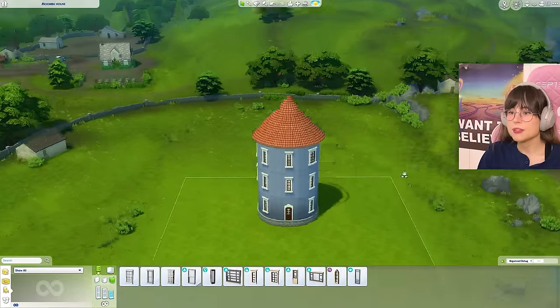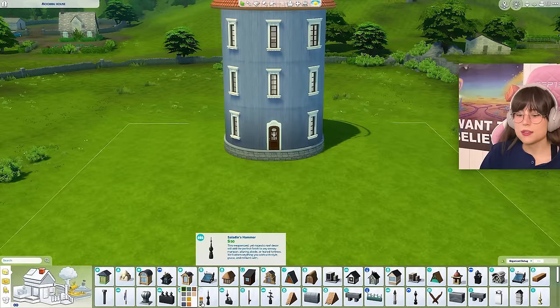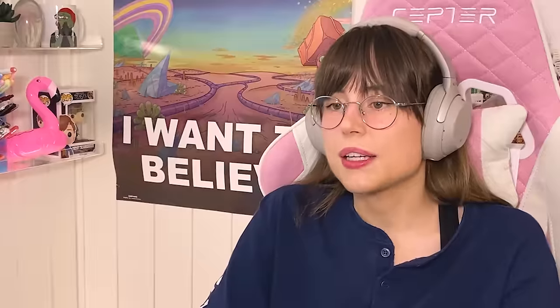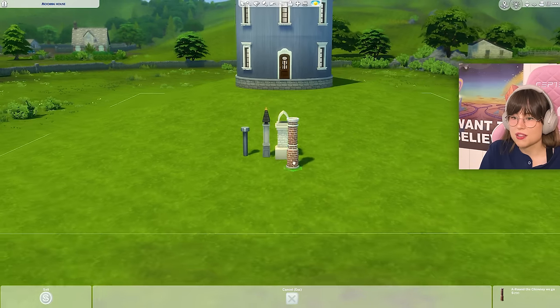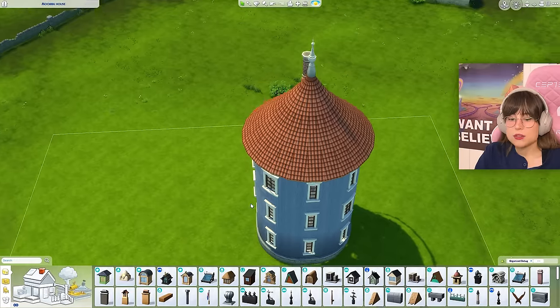Let's go back to the exterior of the house. Looking at the reference photo, we need a chimney that kind of looks like that, a little spire, and a dormer. Let's get the spire first and put it on the roof — yeah, that can work. What chimney can we get? I think this one matches the best — it doesn't really match at all, but here we are. Let's put up a dormer.